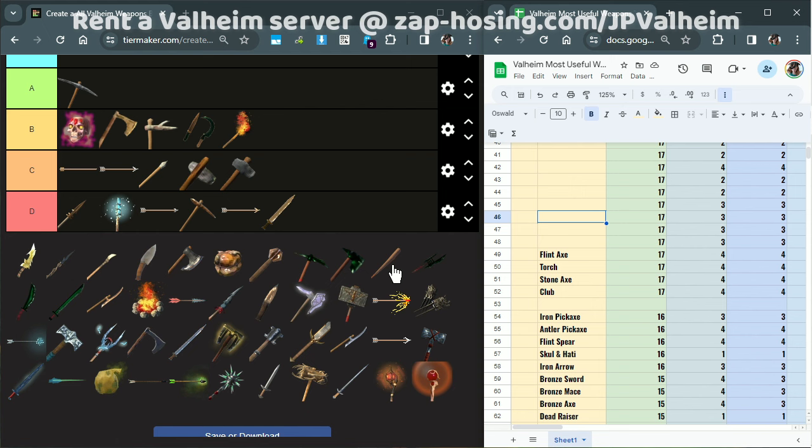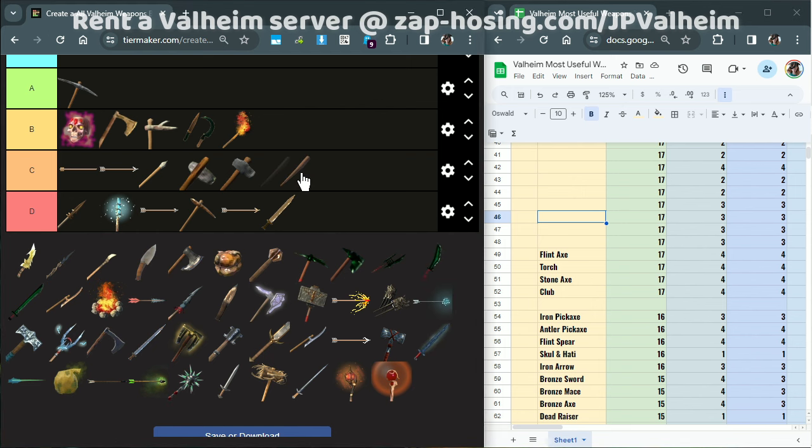Next we have the Club. The point system says this should be in C tier, but I'm going to bump it up to B tier, because if you haven't used the Club, it actually is really good and it can carry you all the way through the first half of the swamp, making it one of the most useful items you can make at the very beginning of the game. You could get a Club, level it up to level 4, and then entirely skip out on the Bronze weaponry — except for the axe — and you'd be fine, making the Club one of the most worth-making beginning items.